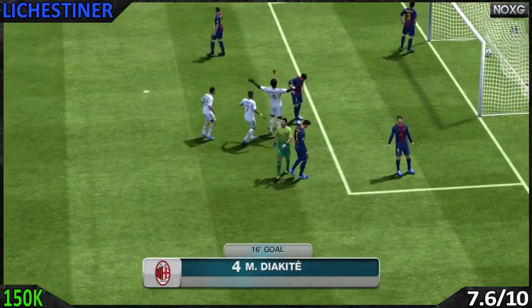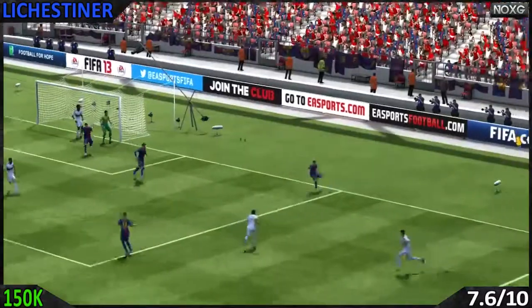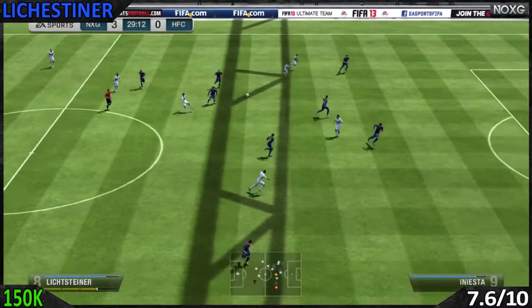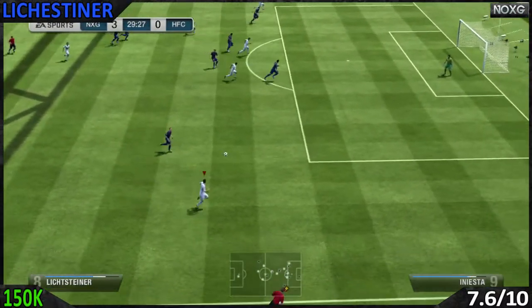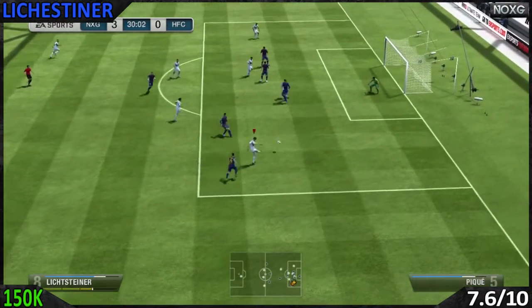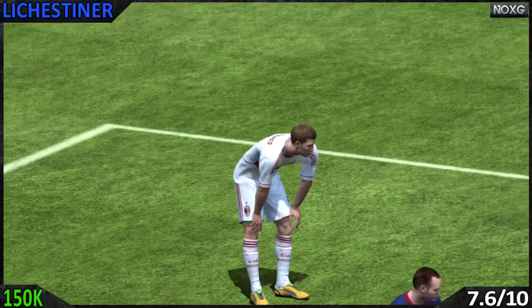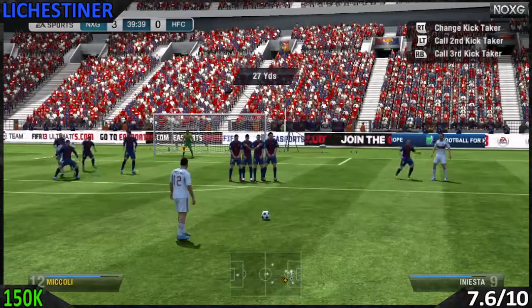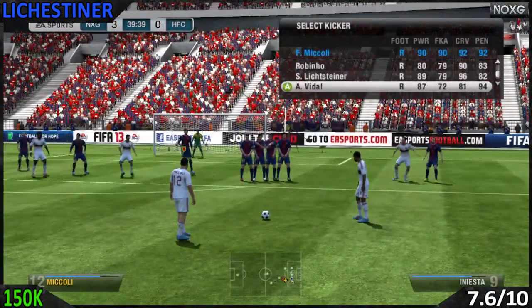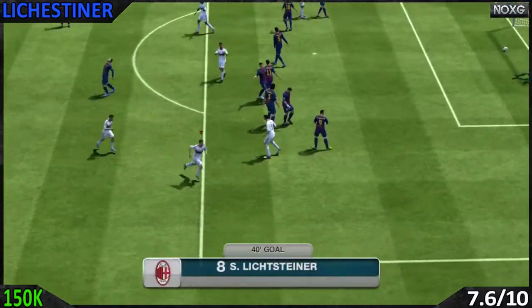Moving over to the in-game stats: 86 ball control, 93 crossing, 96 curve, 84 dribbling, 81 heading, 84 long pass, 87 long shot, 87 marking, 82 penalties, 89 short passing, 89 shot power, 84 sliding tackling, 91 standing tackling, 88 acceleration, 82 agility, 82 balance, 83 jumping, 91 reactions, 90 sprint speed, 80 stamina, 83 strength, 89 aggression, and 89 interception.